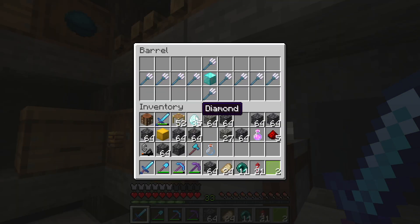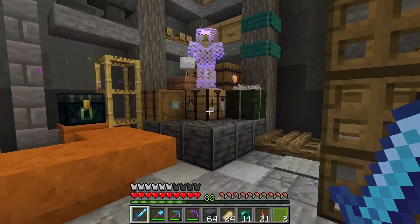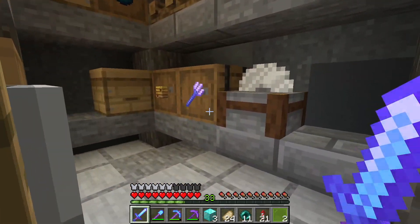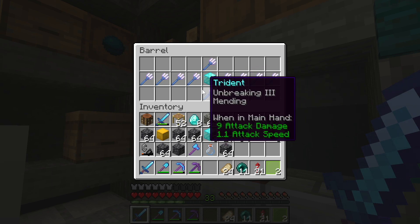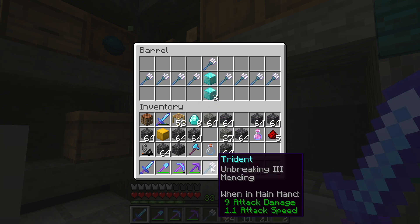Three diamond blocks for one trident. Well, I didn't bring three diamond blocks — I brought 35 diamonds. Luckily there's a crafting bench right here, so we don't have to bring our own from home. There we go. Are these all the same enchants? Looks like it. None of them have funny names — I heard Pearl's shop always had funny names for things, but that's okay.